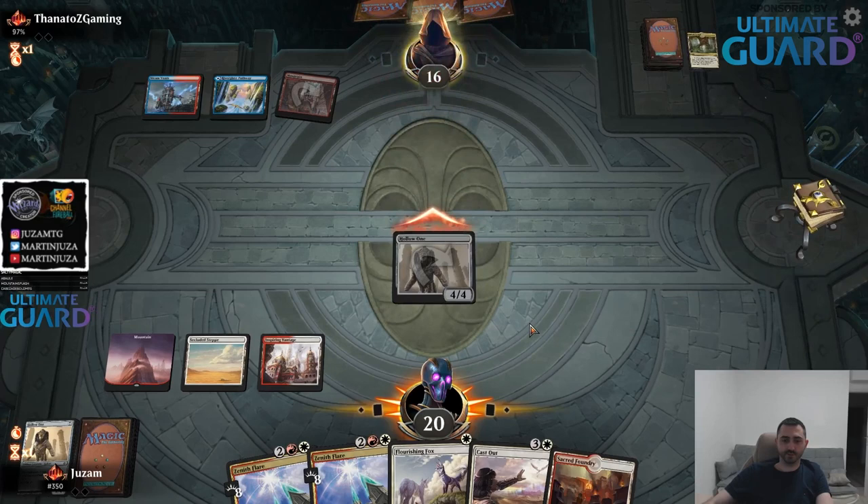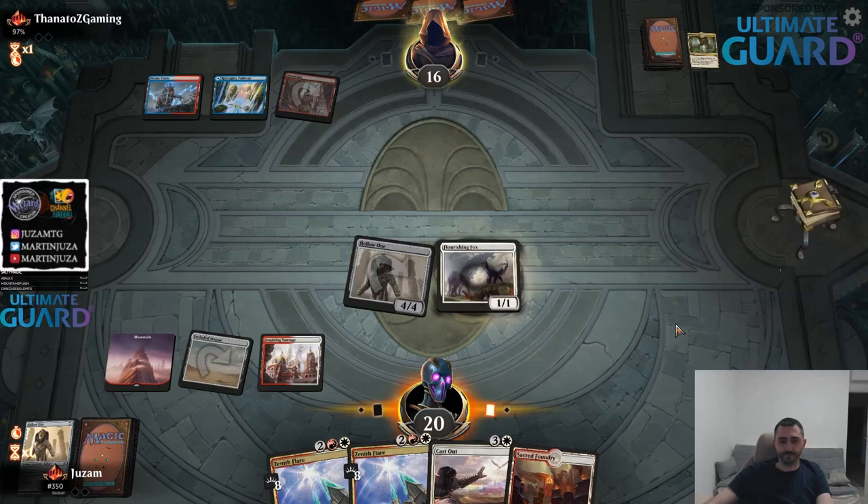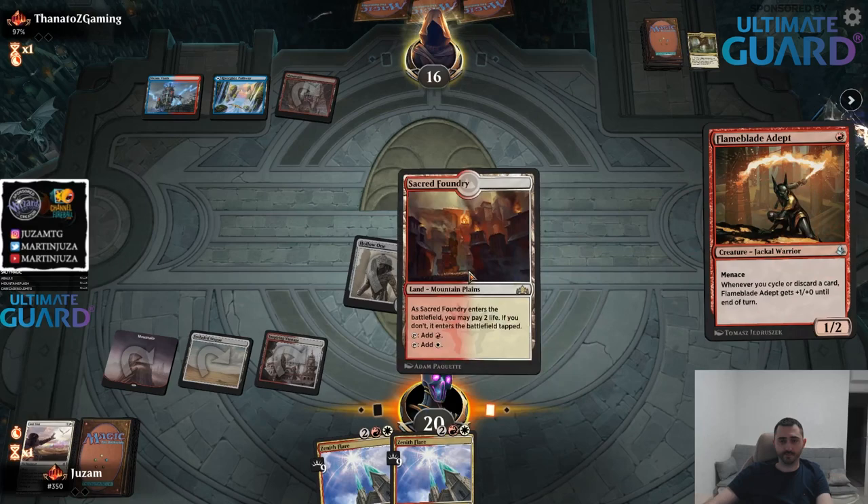Now the question is, do I play Fox or do I just double cycle and go for Zenith Flares? I think the fact that both of them just killed my opponent, I think it's fine to play Fox. And I should actually cycle it right now because maybe I want to put the on-tap land into play. Also I can draw into a one drop, that also works.